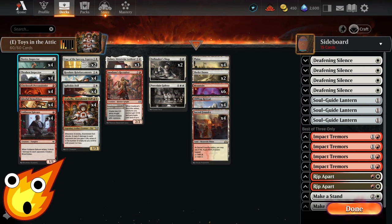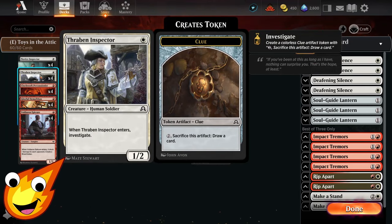Starting in the 1-drop slot, we will have Novice Inspector and Thraben Inspector. Both of these cards do the exact same thing — they make a clue token, which you can utilize later on to sacrifice to draw a card.